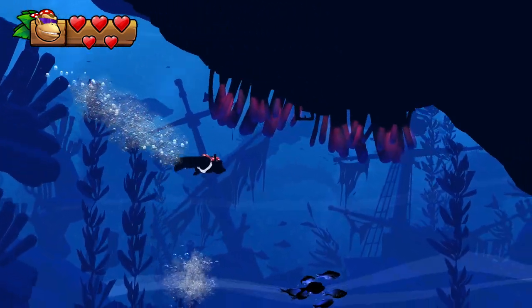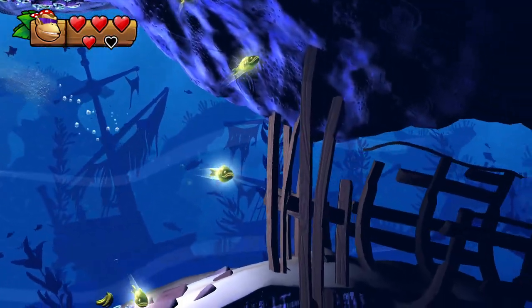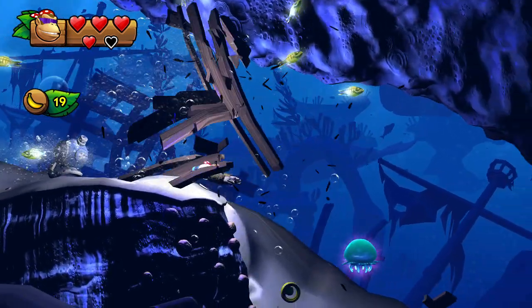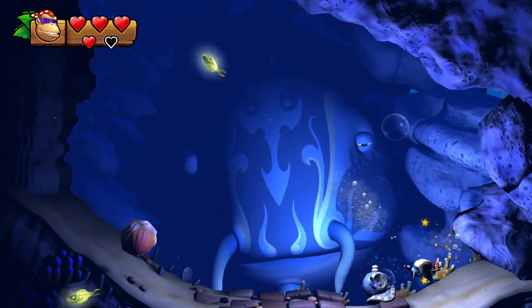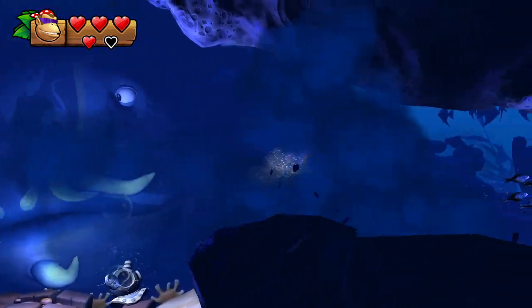It's beautiful — it's one of those silhouette levels that only shows Funky Kong's shadow. But with a twist: you can see Funky Kong if you light up the area, using for example the glowfish or some of the jellyfish.